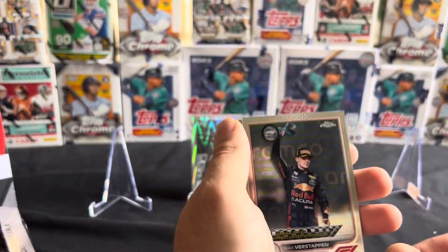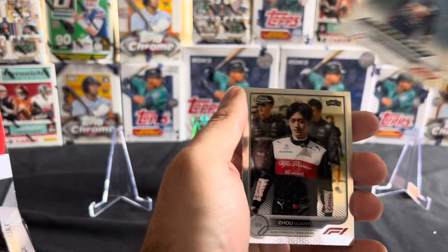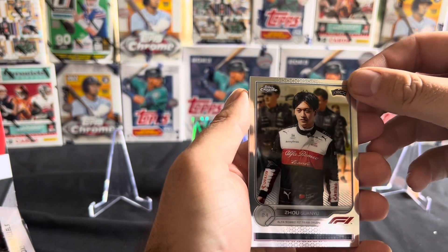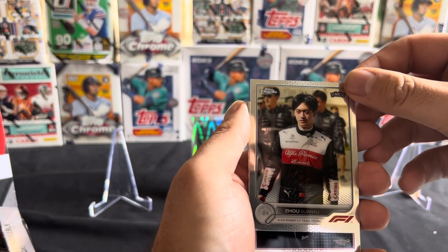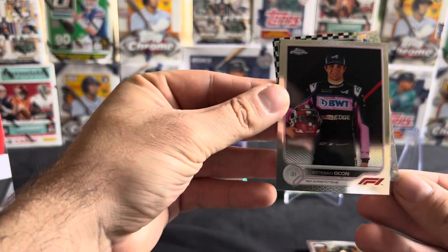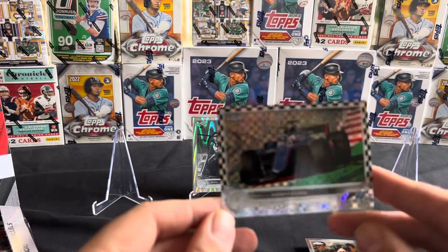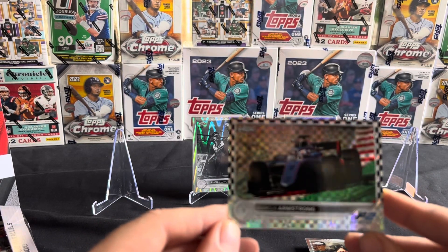Next up we got United States Grand Prix winner Max Verstappen, got the regular rookie Joe Venneau, got Esteban Ocon, and we got the checkered parallel Marcus Armstrong Formula 2.